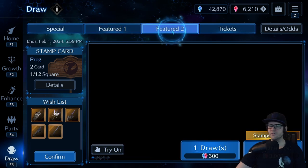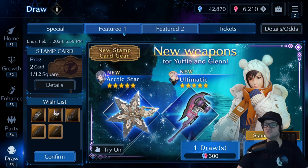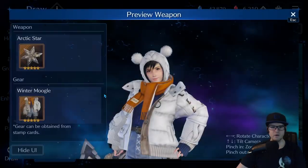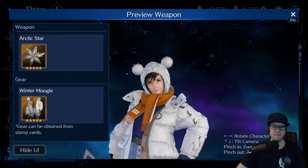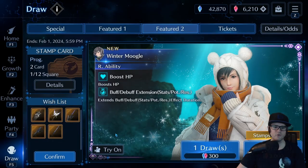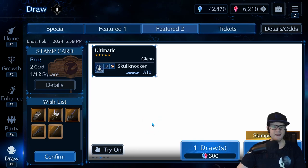Unfortunately, the current banners happening while I'm making this video don't feature anything of the sort. You have Yuffie's banner, which is great — it has her outfit and a nice weapon with a buff for herself and another character — but it's not a make-or-break deal that you're going to want for a lot of other things.